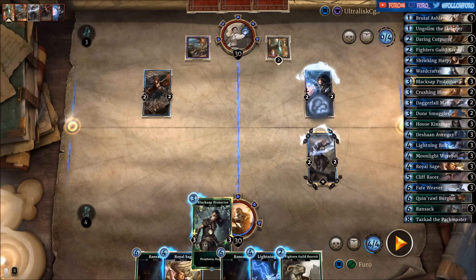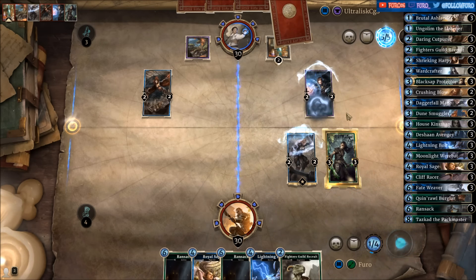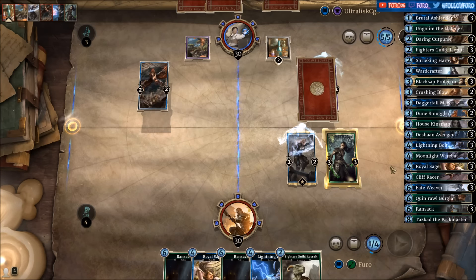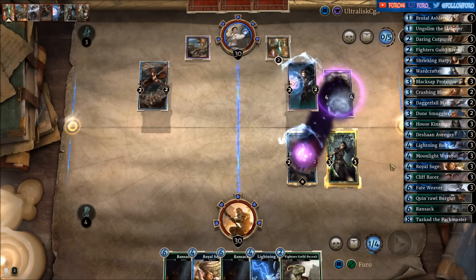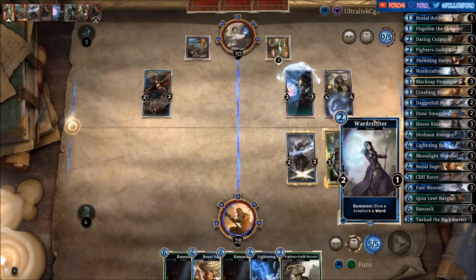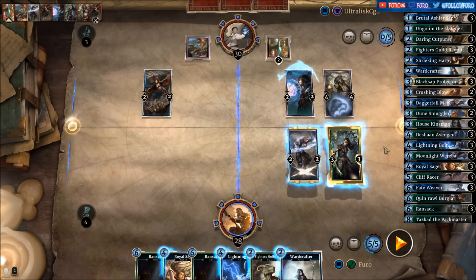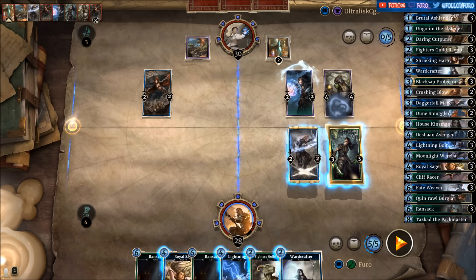So we'll drop the Blacksap Protector. He will run into it with the Windkeep Spell Thwart, and we can then kill it with the Daggerfall Mage. Oh — the Shadowfin Priest, silencing the mage!